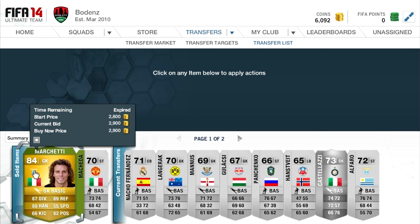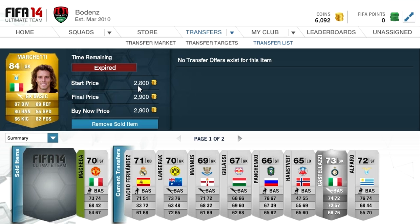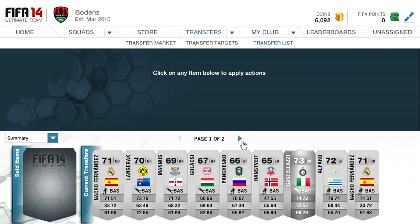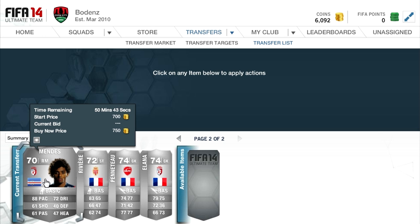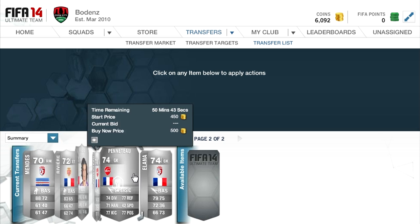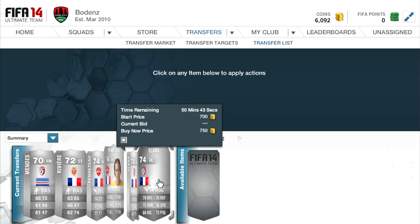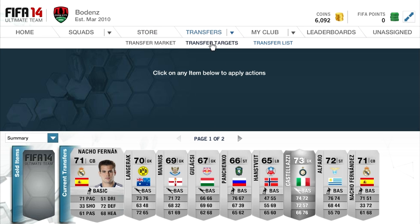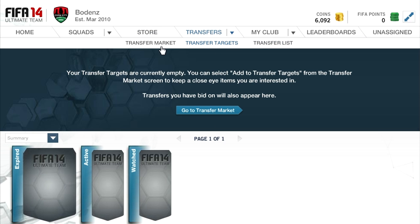Finally, Marchetti has sold — about an hour and a half on the market. He did sell for 2,900 coins, so that was about a 750 coin profit. Very happy with that. Also, Macheda sold for 850 coins — I believe we picked him up for like 350, so he did bring us in some nice profit as well. I have bought a few other players on the market — some French rare silvers, and also this guy who's in the French League. I think I bought him for like 250 coins, him for like 300, him for 250, and also him for 250. These guys will hopefully eventually sell.